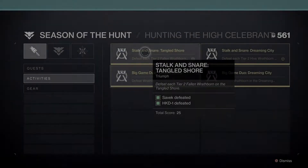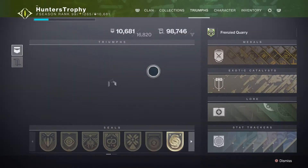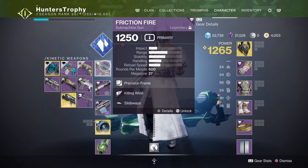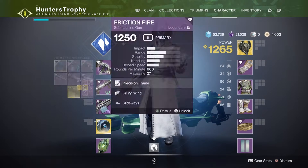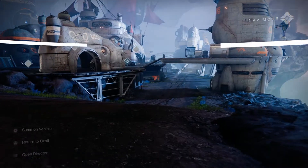Hello everyone and welcome back to another video for Destiny 2 Season of the Hunt, aka Beyond Light. Today we'll be going over the Frenzied Quarry Triumph, which requires you to kill Hive or fallen bosses on Dreaming City or Tangled Shore. You also need to use a seasonal weapon — I have the Friction Fire and the Deafening Whisper right here.